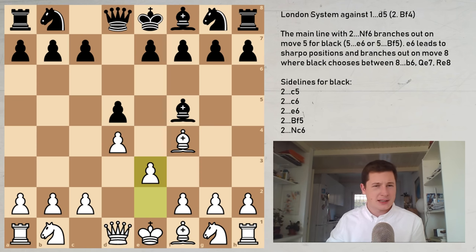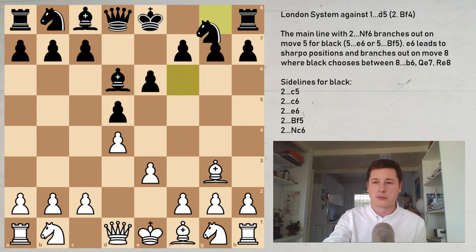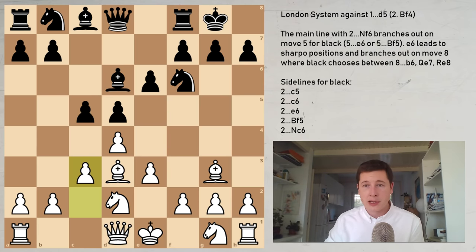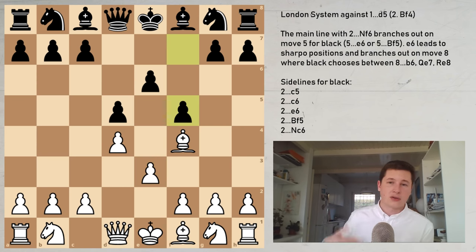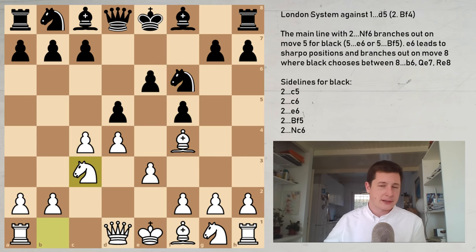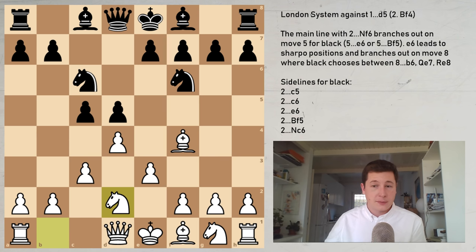Now let's look at e6 — kind of weird, it can transpose to the main lines. If e3, bishop d6, we just go into main line stuff — a normal London system. But one difference after e6: if you go e3, black could surprise you with f5, going into a Dutch or Stonewall Dutch. That will be covered in a separate video on how to play the London against the Dutch. But c4, knight f6, knight c3 is perfectly fine for white. C6 is the main move and now you're basically playing a Stonewall Dutch against the London system as black.